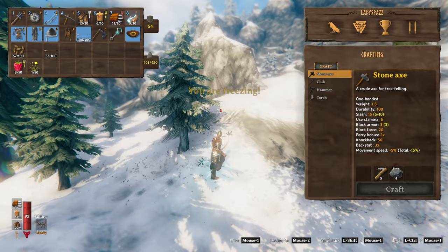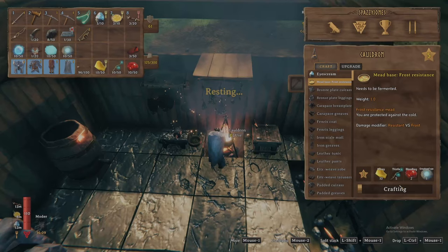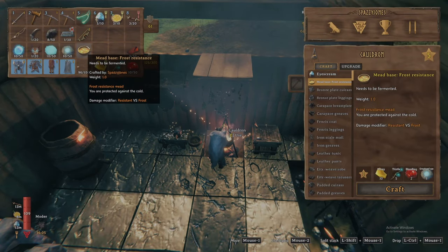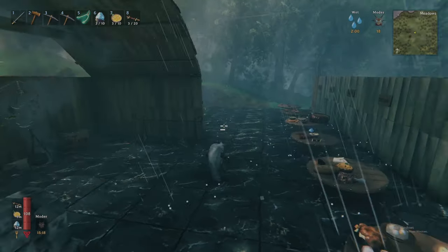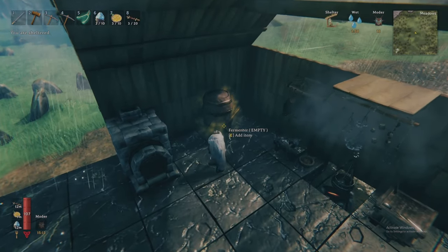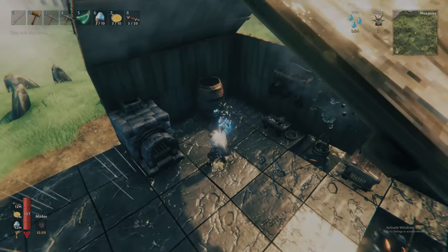Frost Resistance Meads, when consumed, provide resistance to freezing for 10 minutes. To craft the Frost Resistance Mead, first cook the mead base for frost resistance at a cauldron and place the base into a fermenter. You will have unlocked the fermenter recipe following the swamp biome. I recommend crafting a handful of these as you'll likely want to be prepared for an adventure lasting longer than the 10 minute duration of a single mead. The meads fortunately stack to a quantity of 10.